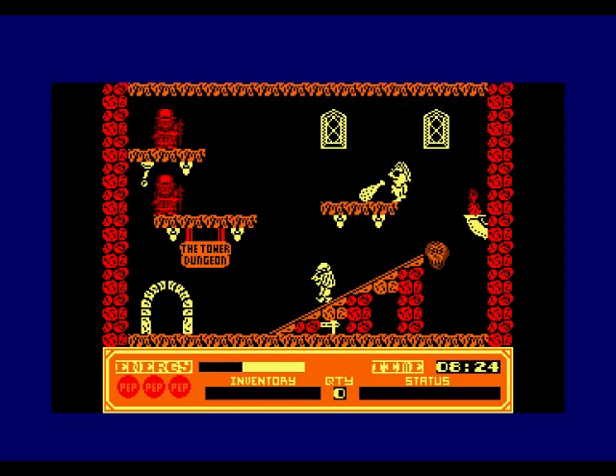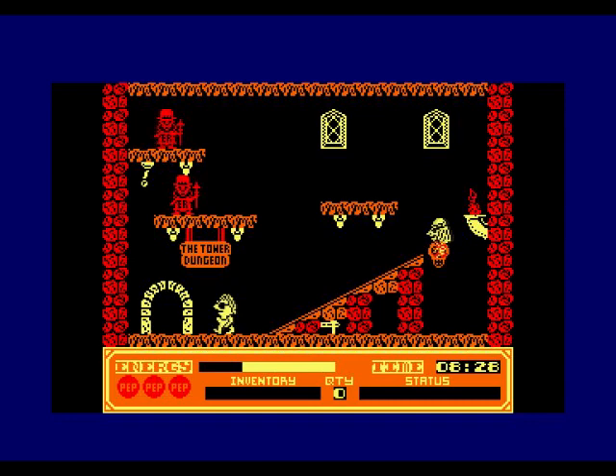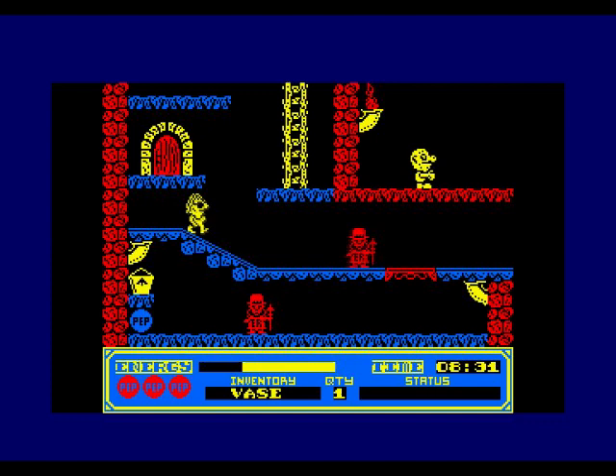Luckily that doesn't kill me. So that tops up your energy — that bit of chicken. If you drop, you lose a bit of energy. Let's go for the door and pick up the vase. I think the vase makes me jump.